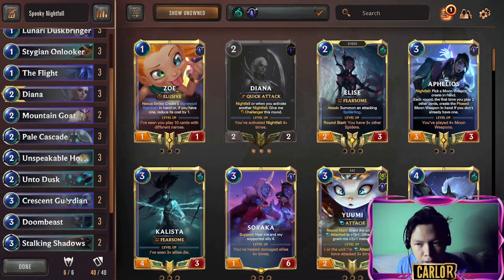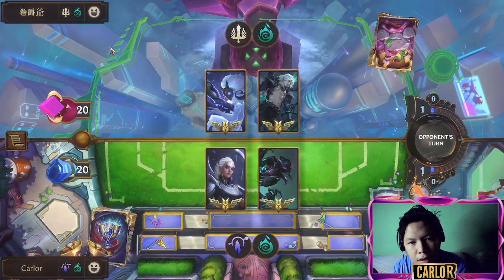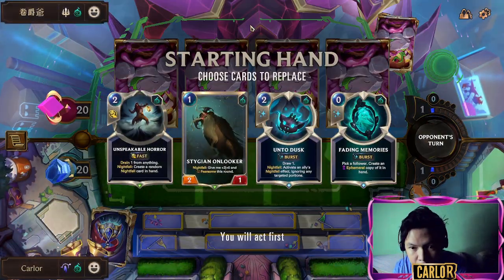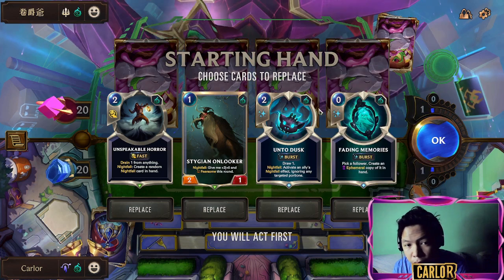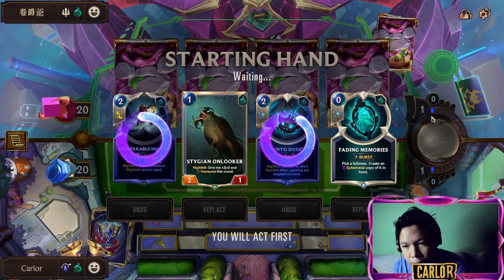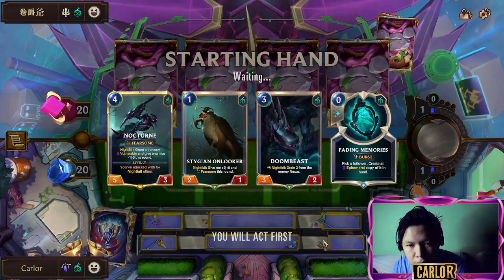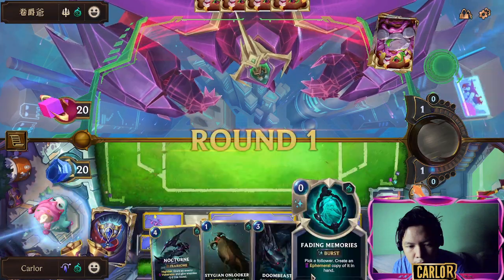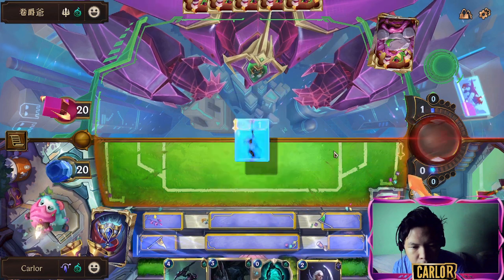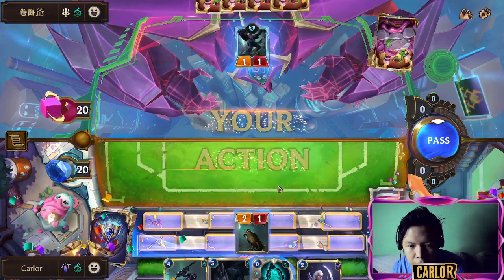That's all for the Spooky Nocturne deck guide. Now let's get into Game 1. The Spooky Nocturne is going to be a good one — let's drop the Station Unlocker. This helps Nocturne level up fast.